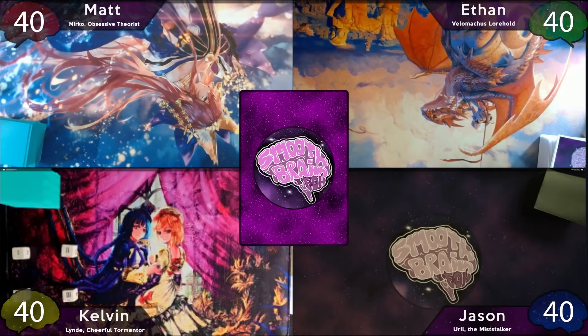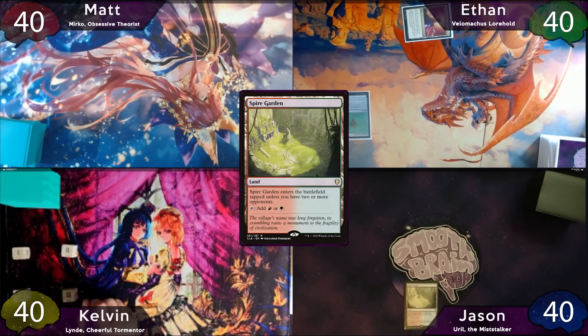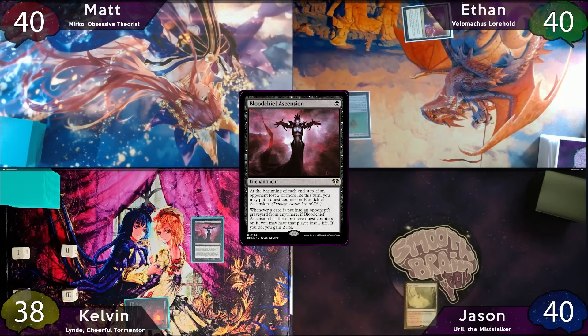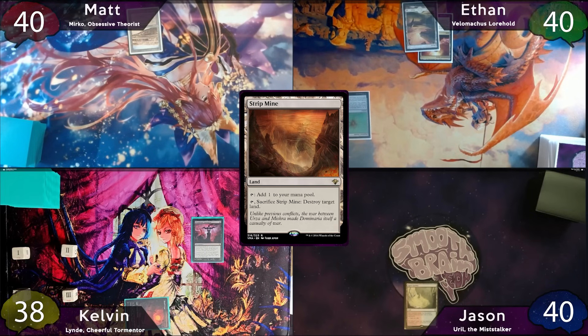It would appear that Ethan has won the die roll. He'll play Command Tower into Wayfarer's Bauble and pass to Jason. Jason will play a Spire Garden as land for turn and pass to Kelvin, who will shock in a Blood Crypt and cast Blood Chief's Ascension. The turn is then passed to Matt, and he'll play a Strip Mine and pass to Ethan, who plays a Plains and cracks the Wayfarer's Bauble for a tapped Mountain.